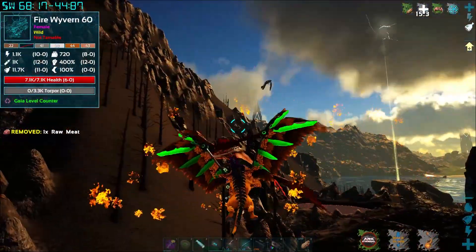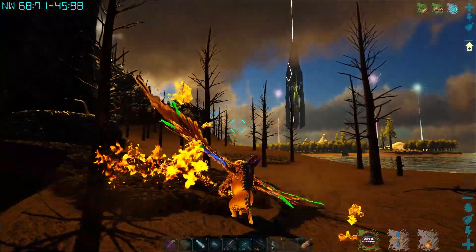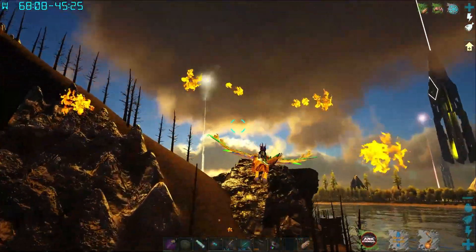And there's a fire wyvern. Where is the Banshee? Okay, we just got hit — the automatic dino wipe just hit. So everything that was out here is gone.